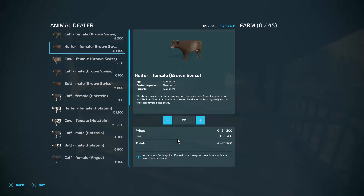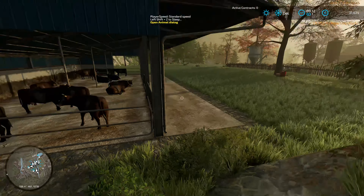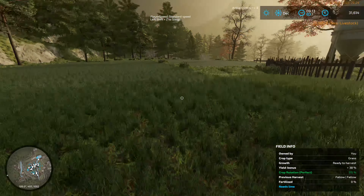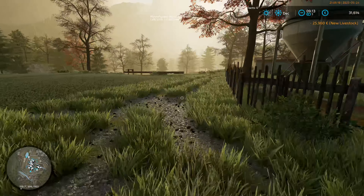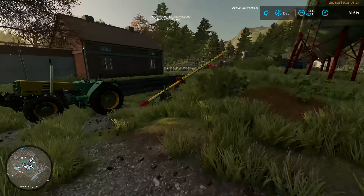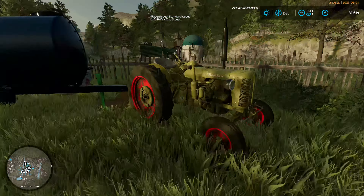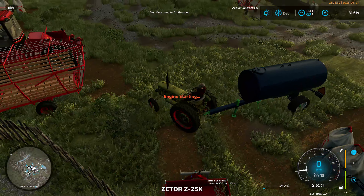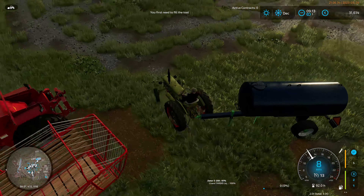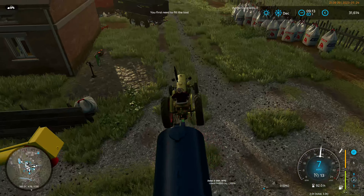I've done this before - this is where we buy the cows. We're going to go for heifers - we're going to go twenty-two. That gives us plenty of money for food. Fantastic, right, let's get these sorted.